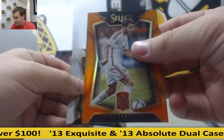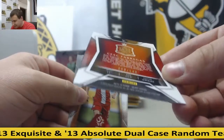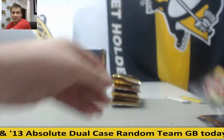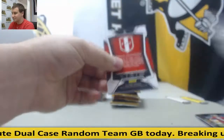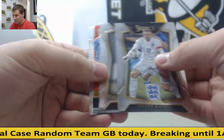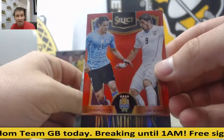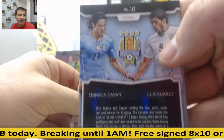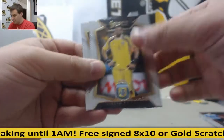Orange Prism, Cesc Fabregas, 69 of 149, orange. And base. Dynamic Duos, Edson Cavani and Luis Suarez, 113 of 199. Really hard to see there, but it's there. And base.